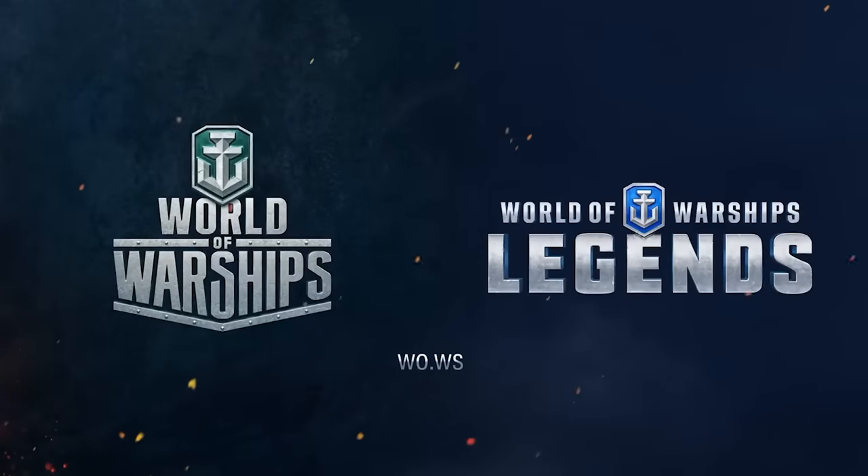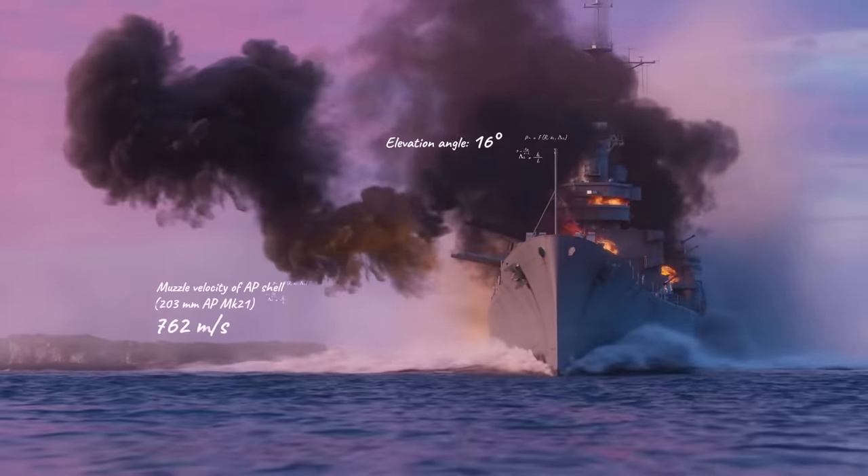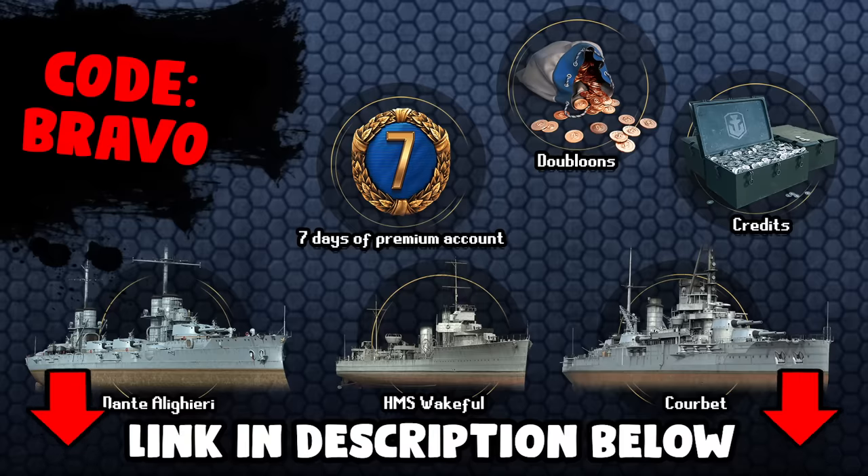Even blueprints and designs of ships that never saw the light, but exist in the game's virtual dockyards. And did I mention the game is also available for console? So if all of that has whet your appetite - you see what I did there? - you can download the game in the link in the description down below, and if you use code BRAVO during registration, you can get all these cool rewards, as well as a ship of your choice. For free! And with that out of the way, let's get on with the video.